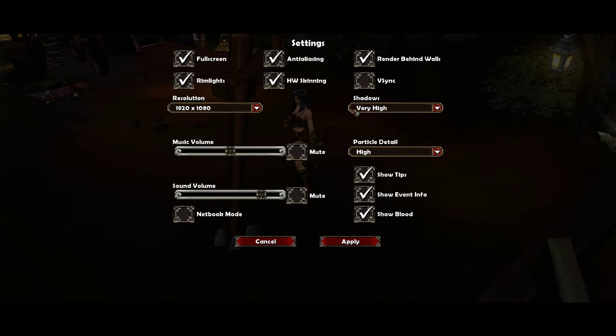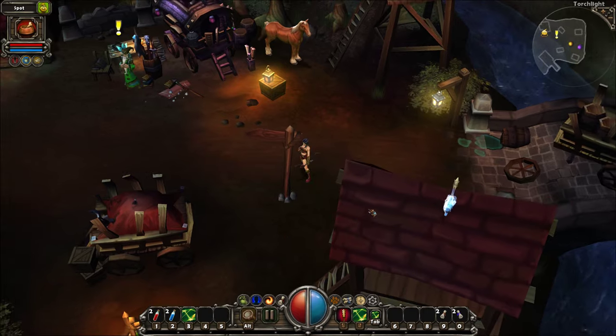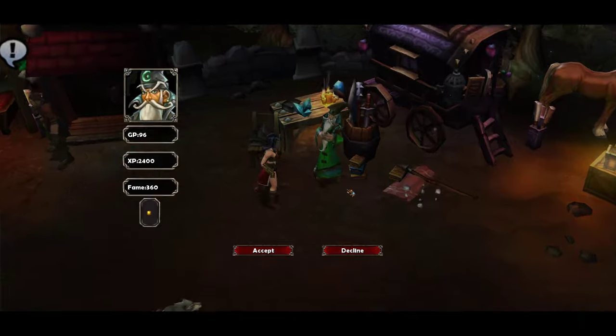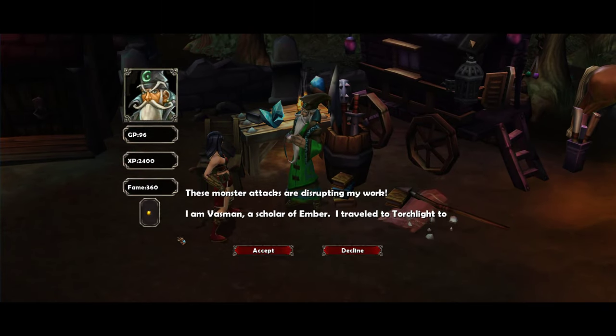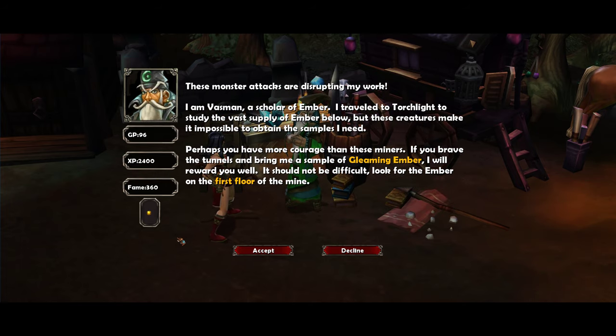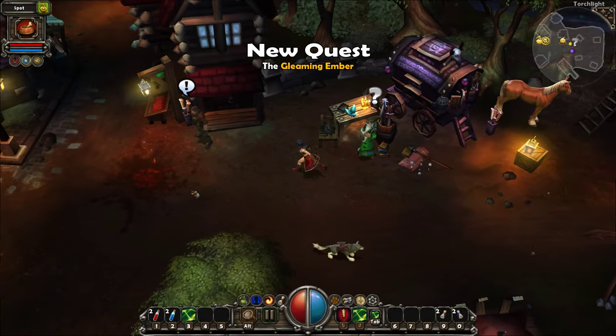So can you go into Settings? There's no options for... okay, I wanted to use Q as movement because I usually like that for auto-move. These monsters' attacks are disrupting my work. I am Vassam, a scholar of Ember. I travel to Torchlight to study the vast supply of Ember below. But these creatures make it impossible to obtain the samples I need. If you brave the tunnels and bring me a sample of gleaming Ember, I will reward you well. Look for the Ember on the first floor of the mine. Okay, so you have to actually accept the quests.